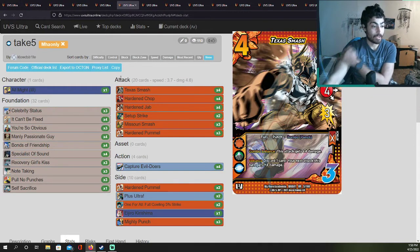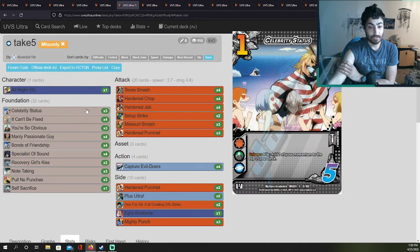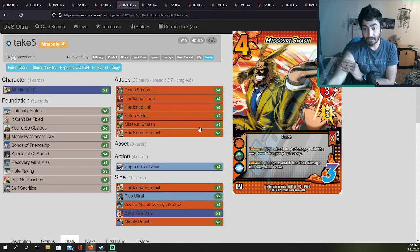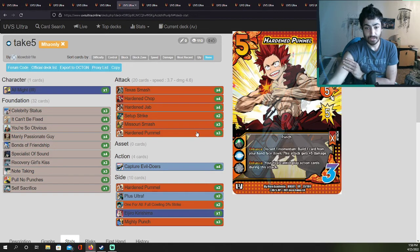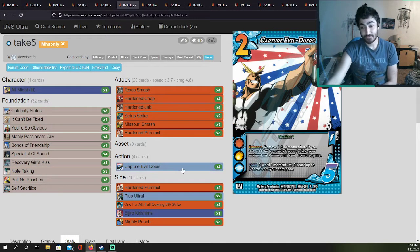11th place — Shawl Pina with All Might 3. Celebrity Status at three — I need to add this card to my deck. He does run Misery Smash, which lets him draw more and build foundations — it's such a strong card. Hardened Pommel at three wow, he's using a lot of Hardened Pommel. He runs four Capturing Evildoers: remove one rival momentum — or discard up to three cards from your card pool if you use the second ability. Really powerful.